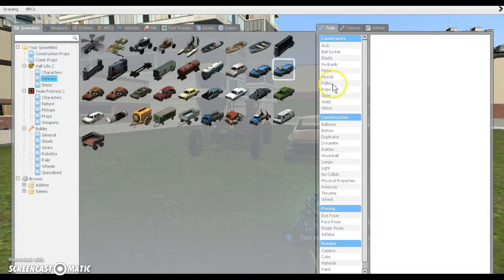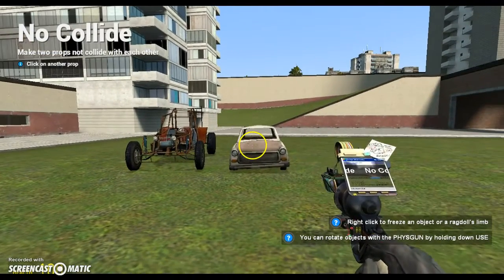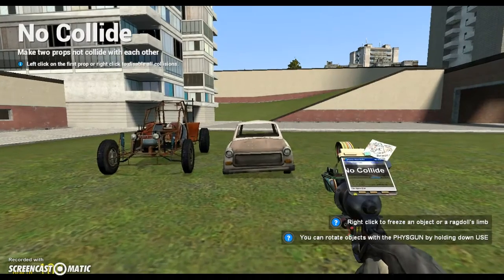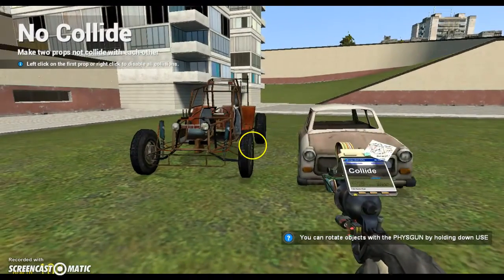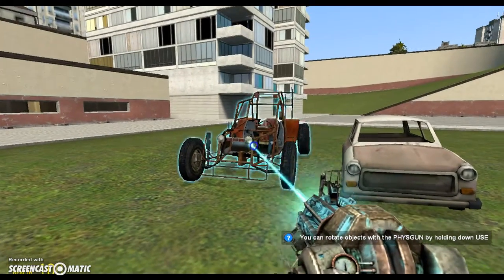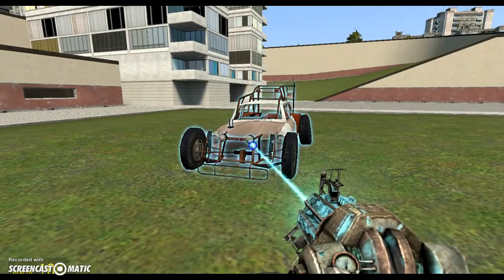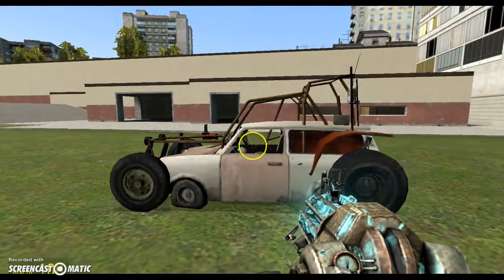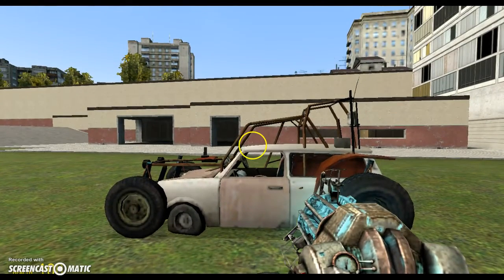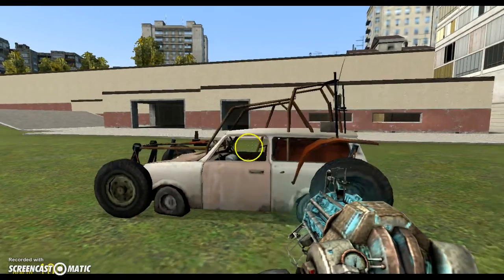Now you're going to want to go to No Collide, which is this. Hit that. Hit that. So now take your physics gun and you're going to want to fit it right in. Make sure, if you're going to be showing people like this, make sure you don't look weird, because remember you're still going to be sitting in the car. So make sure, like, where the wheel is and stuff. This is actually really good right here.